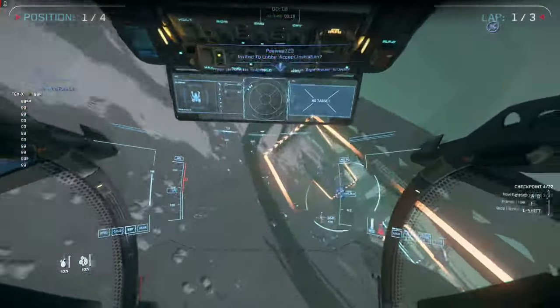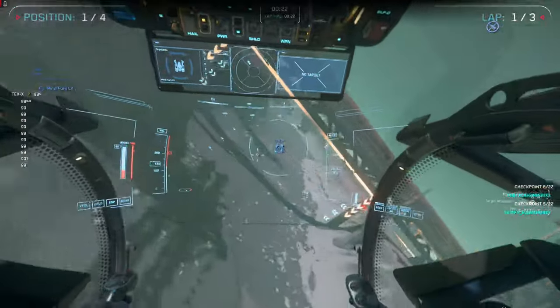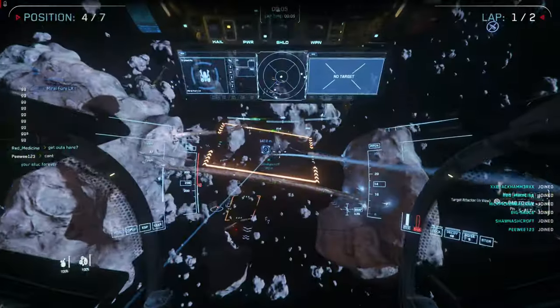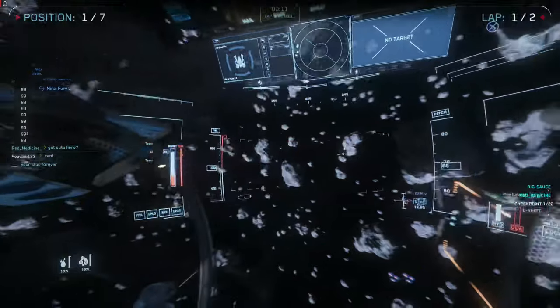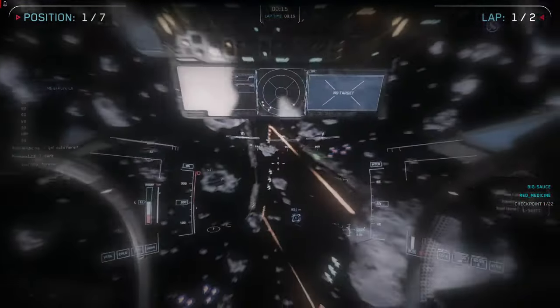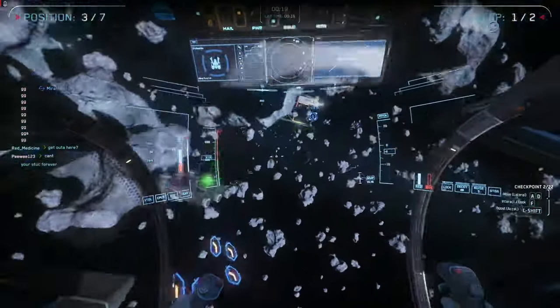Compact planetary tracks like the Snake Pit emphasize hard, blind turns that tamp down speeds and emphasize fine throttle control, while high orbital tracks like Miner's Lament provide long straights and broad sweeping turns that reward faster ships, at the cost of enduring long, high-G pulls that will black you out if taken too quickly.